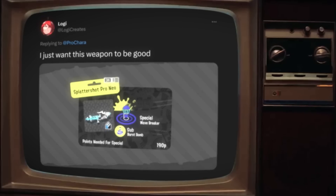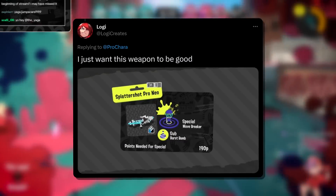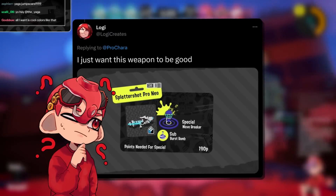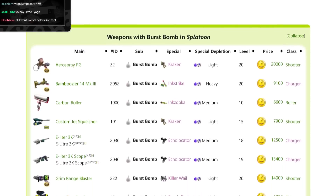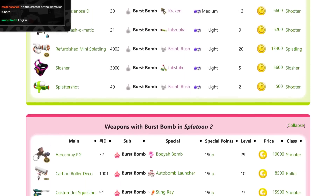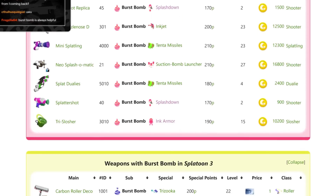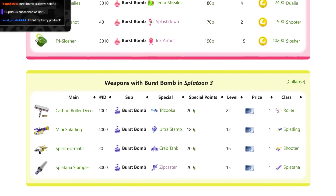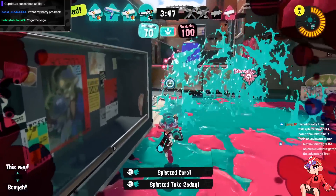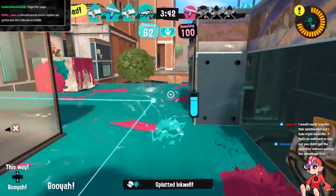Finally, the editor of this video, Logi, just wants Splattershot Pro to be good with burst bomb and Wave Breaker at 190p. I love the Neo look on this. This is kind of what Pro can get to become good without main weapon buffs. I don't think it has a chance of actually getting burst bomb — between Arrow or Nova likely to get it, Jet Squelcher, Neo Splash, Dramatic — there are just so many shooters with burst bomb that it's kind of unlikely. But it is kind of what the weapon needs.